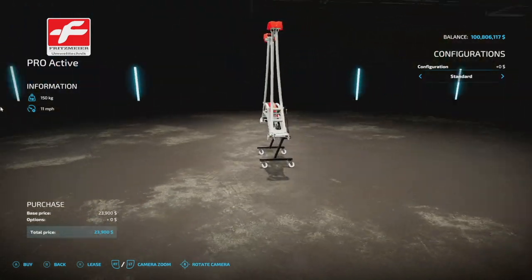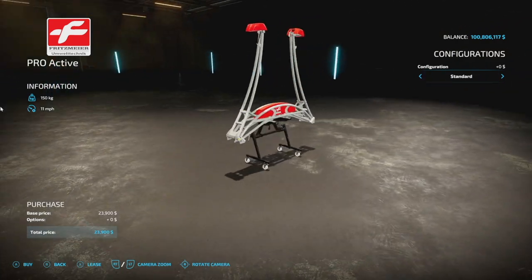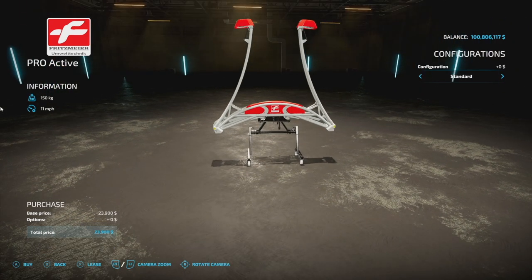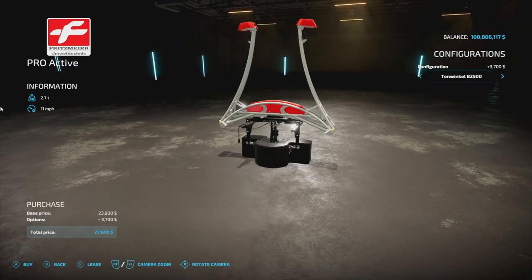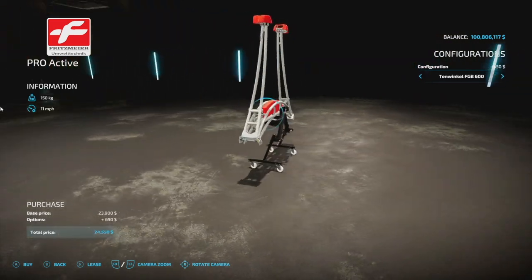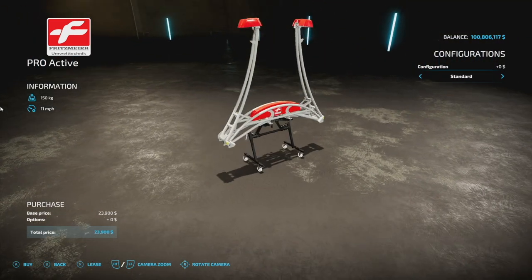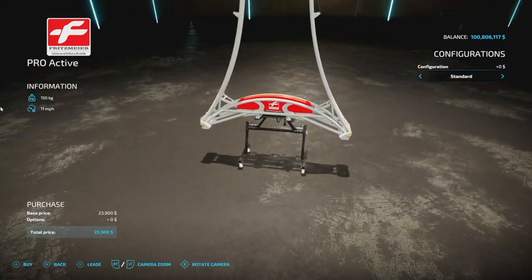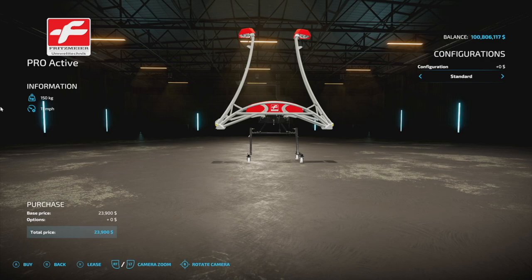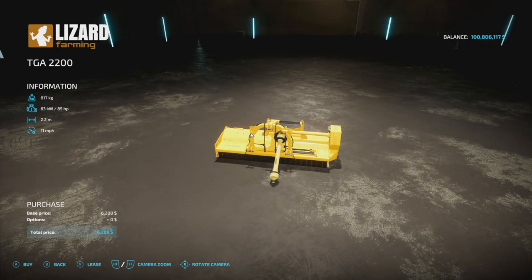Next is the Fritzmeyer Crop Sensor, new for all platforms. You'll need Precision Farming for this to work. Configurations include Tinwinkle weights: 600, 750, 1,500, and 2,500kg. Max working speed is 11 mph, and it's 9 slots on console — a bit high for what it is, but it's a very specific piece of machinery. Your last new mod for all platforms is the Lizard TGA 2200 mulcher: 85 HP, 2.2-meter working width, 11 mph — the D-branded version recently released for PC and Mac.